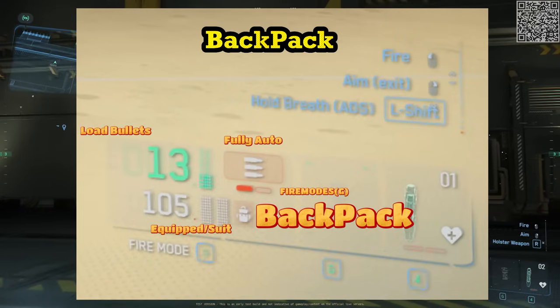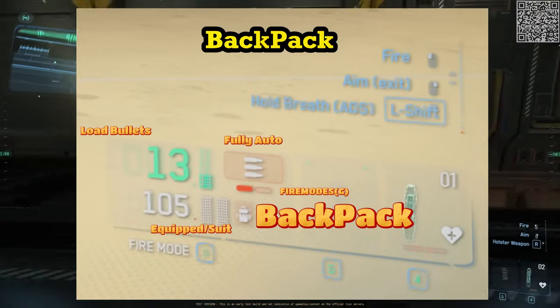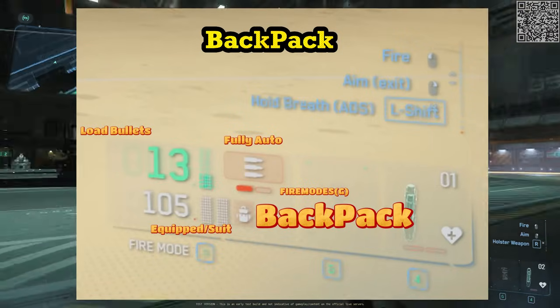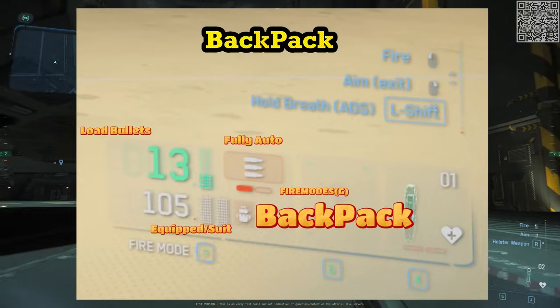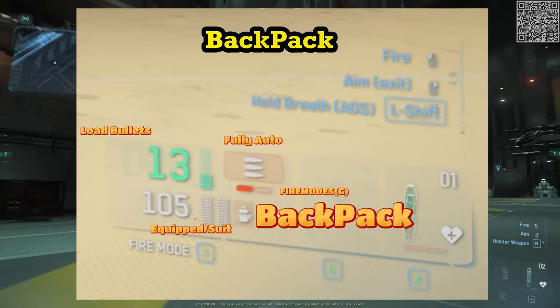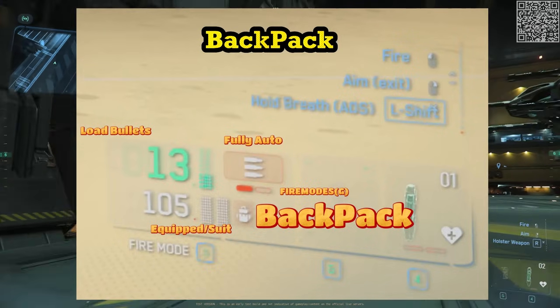The backpack icon only displays when you have any of the associated ammo stored in your backpack. Upon expending all the ammo equipped to your person, the white vertical bars will disappear, and the white number count will display all the ammo in your backpack along with the backpack icon.